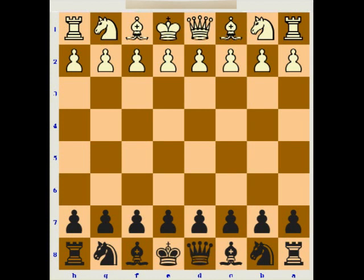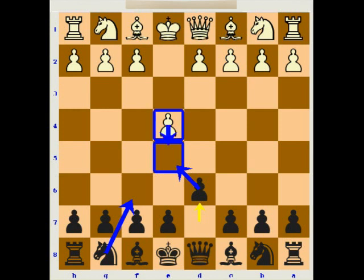White starts with e2-e4, the king pawn. Black plays d7-d6. By this move, black controls the e5 square and plans to play knight f6 in the next move. With d6, black wants to prevent the e4-e5 pawn advance, which would attack the f6 knight.